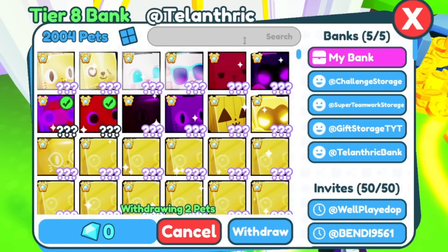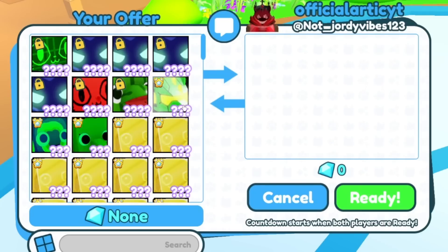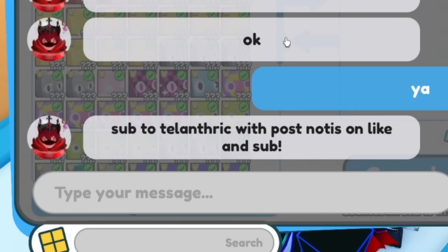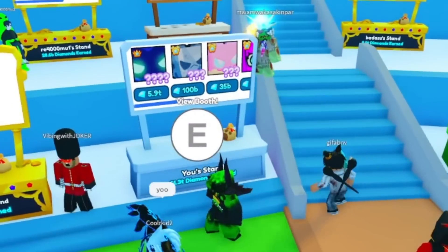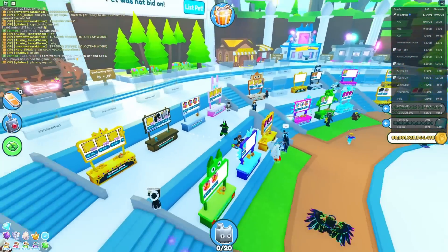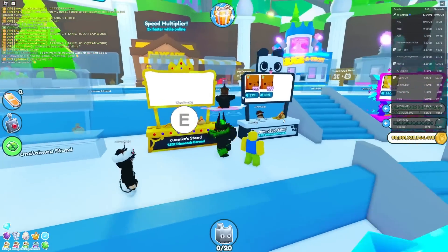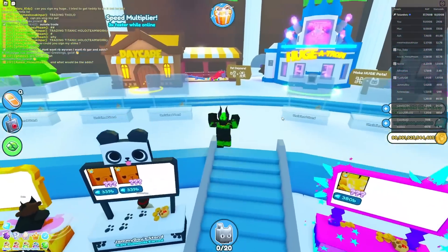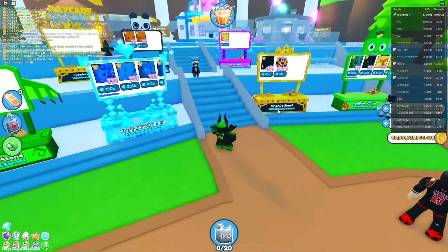Earlier I spent all the gems in my normal bank on huges — I got a rainbow capybara and some other things. He said he wants huges, so let's give him huges. This guy asked me to sub to Tilanthric with notifications on. I found a Dominus Astra for 5.9 trillion, but right now Dominus Astra is going for 5.4 trillion, so that'd still be a 500 billion L. I'm kind of considering buying huge capybaras — they're worth like 300 billion, but everyone's trying to sell them for a bit over.